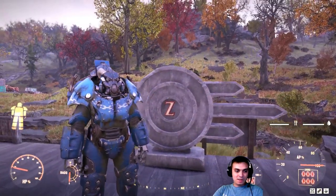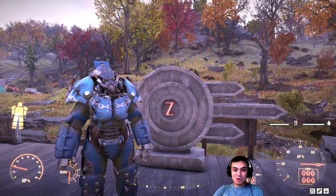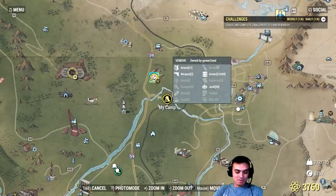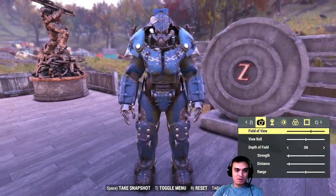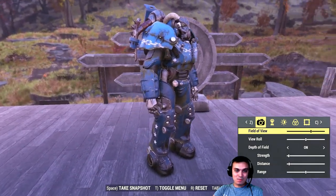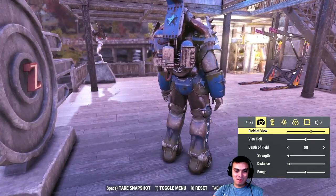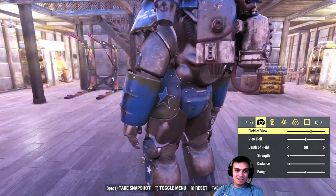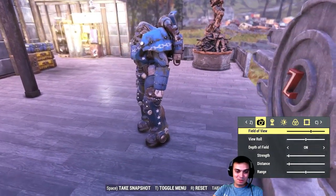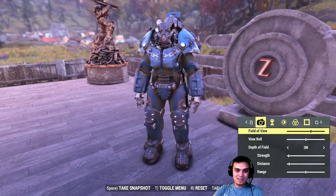So the first thing on the list is the power armor. I am from Ukraine so sometimes I mispronounce words. The blue power armor looks cool. I personally would prefer reddish because honestly my favorite color is red and some of my logo is also reddish, but anyway the power armor is good, I like it.